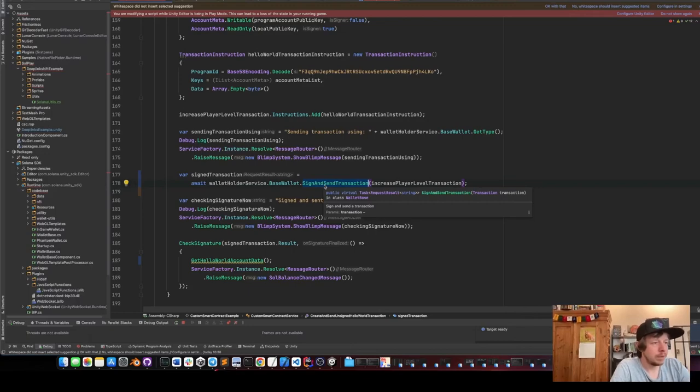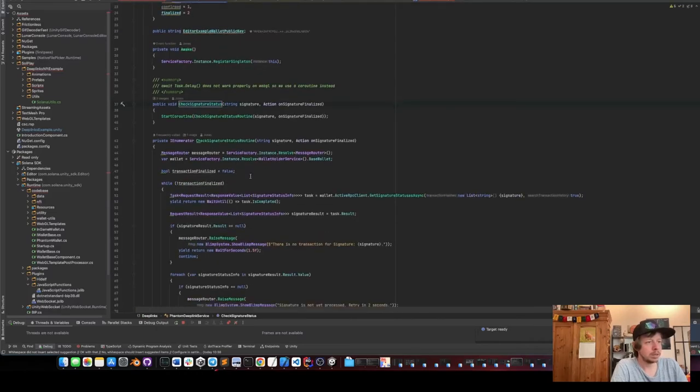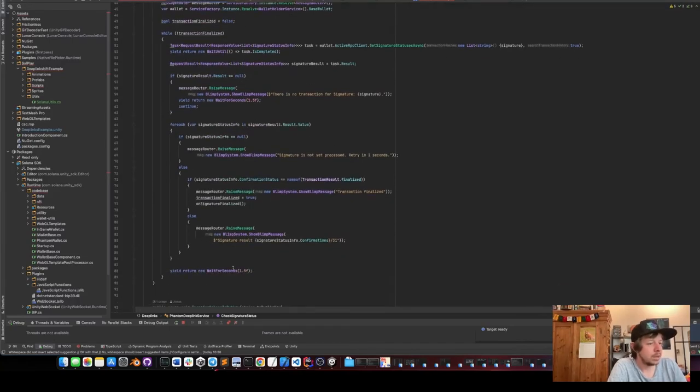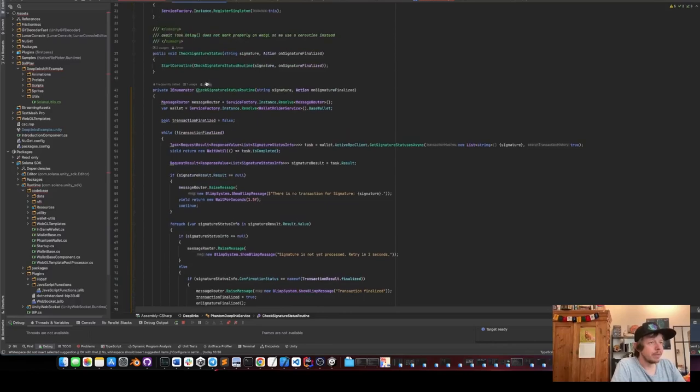Then we sign and send the transaction. Since we have a Phantom wallet, on mobile it will create a deep link to the Phantom wallet, and in the browser it will open the browser extension. We check the result in the end. The check-signature coroutine checks every few seconds how many confirmations are on the signature — I used a coroutine because task dot delay doesn't work in WebGL, it just crashes or freezes randomly. So I created this workaround: a coroutine with a task that yields until the task is complete. It's basically the same but works in WebGL.